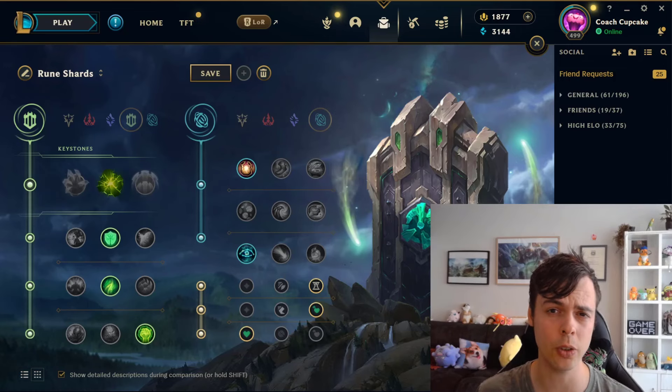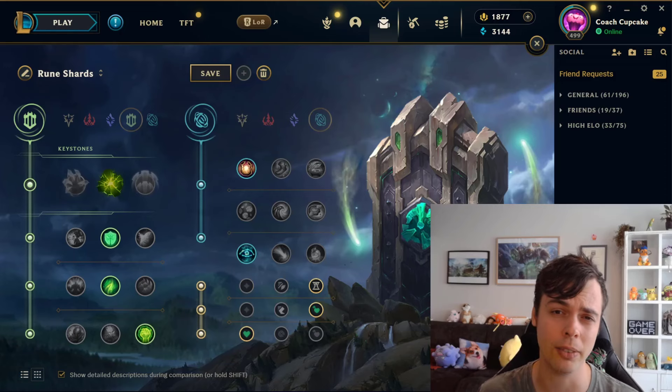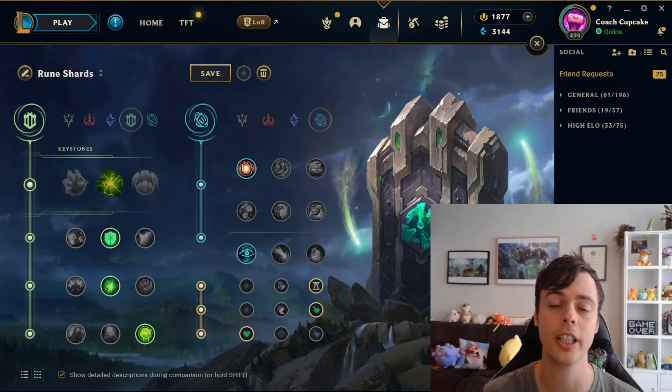I just want to start off with a few disclaimers for this video. It's getting harder and harder to generalize runes and items and rune shards now, which is probably by design by Riot, but I will try my best to generalize for you guys in order to get the most out of your rune shards. There will always be some form of mixing and matching based on the situation. But if you're lost, here are my suggested paths and interpretations of the shards' functions.